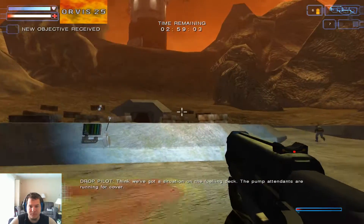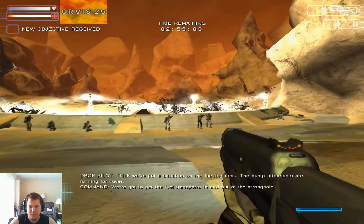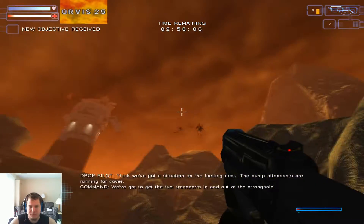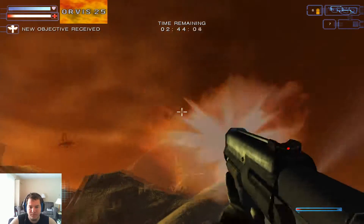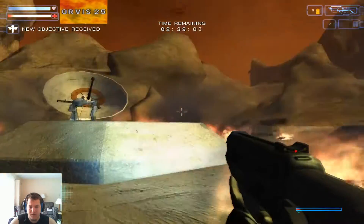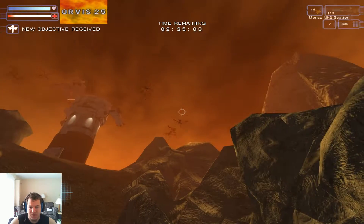I think we've got a situation on the fueling deck. The pump attendants are running for cover. We've got to get the fuel transports in and out of the stronghold. Looks like some kind of firefly. They'll light up any transport that sets down on the tower. Marauder, clip their wings and fast!